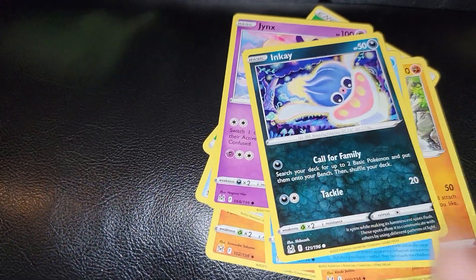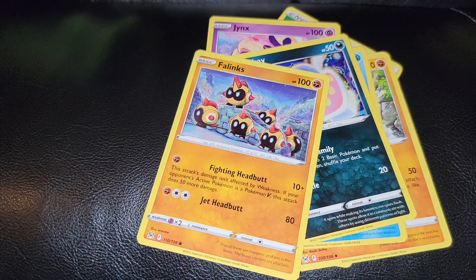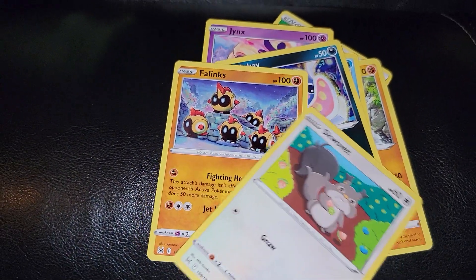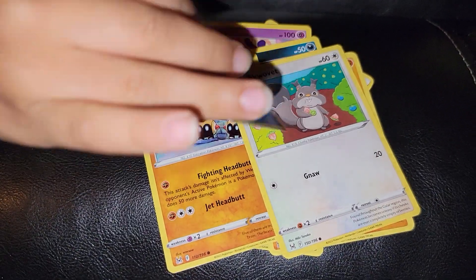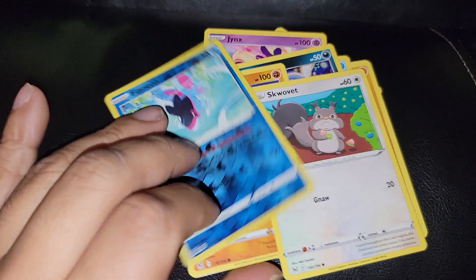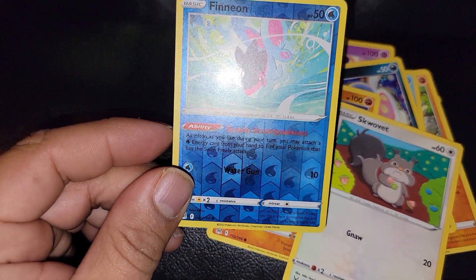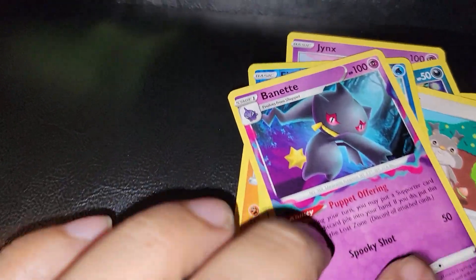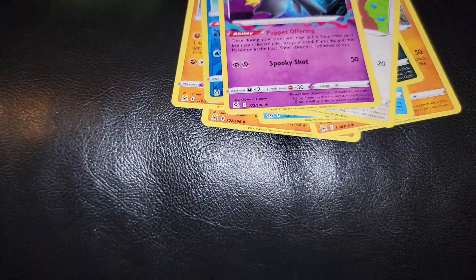We've got Fal-inks, Squawkabilly, and a reverse holo Finizen. And the rare is Benet — but it's non-holo and not even upside down.